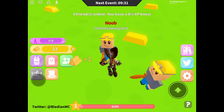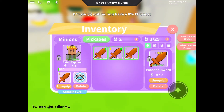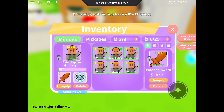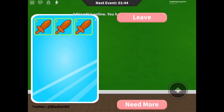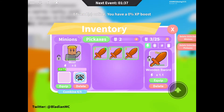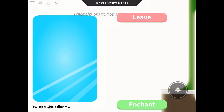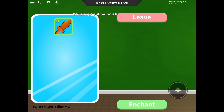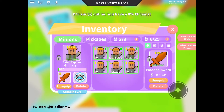Alright guys, I'm back. I did some grinding and I have three swords and four miners — just one more to go to evolve them. I also have two Safari Explorers. Let me go to the enchanting station, select these three, and enchant them. Boom, they're enchanting now. Let's see how good it is — it's 1.3x. That's cool.